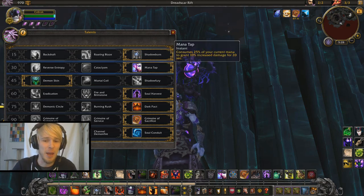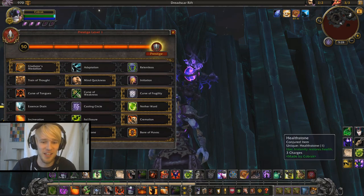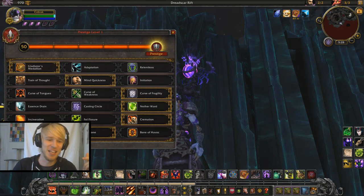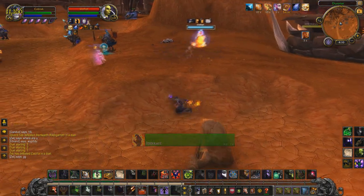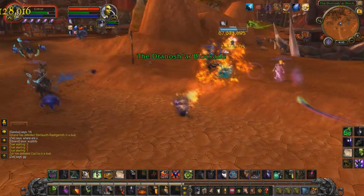So it wants to go something like: Mana Tap, then Case of Fragility, then fucking Soul Harvest — or Dax, or whatever the hell you want to call it — and then Firestone. It's just one of an amalgam of abilities that you've got to kind of layer on. It's a little bit cumbersome to do because it is on the global cooldown, and that sucks a little bit.